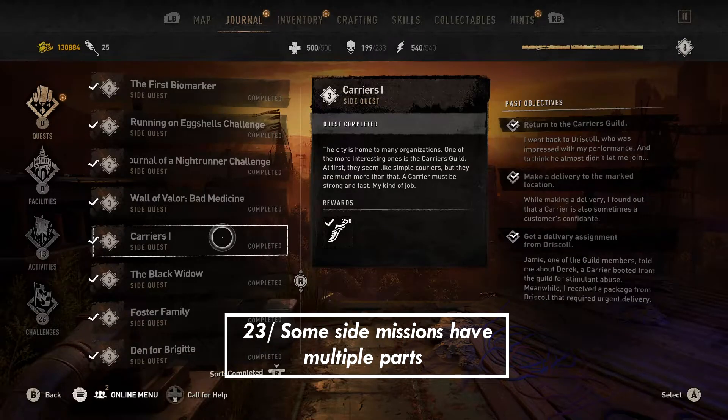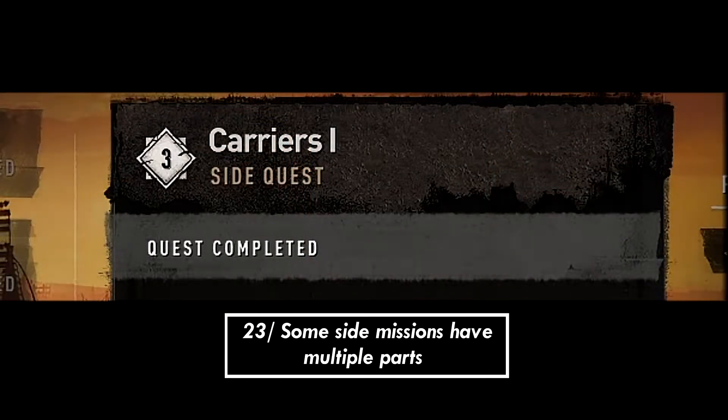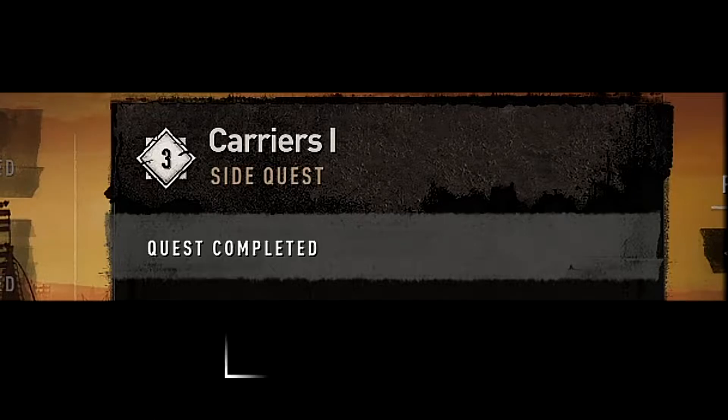Tip number 23: some of the side missions you do while going around the map don't just have one part. Some carry up to three parts, and some side missions last up to nine parts. Some don't even activate until you progress further into the story. Just be ready — yes, some side missions do tend to carry on after completing the first part.